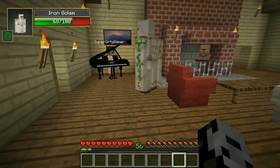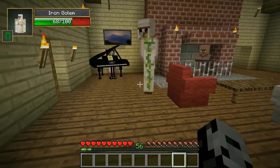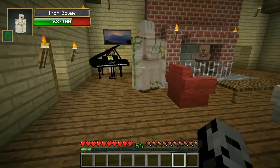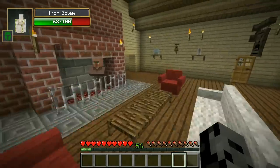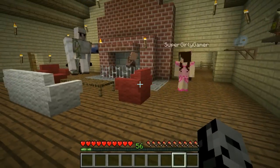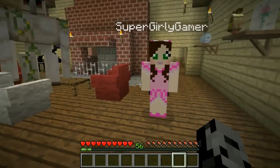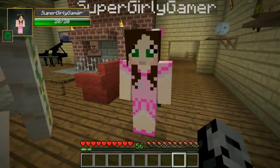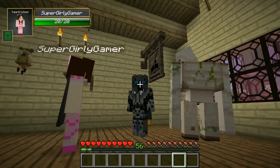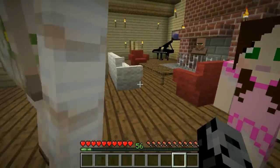Hey, what's going on dudes, it's Pat and welcome back to another Minecraft video! The iron golem thinks Jad is weird - we're playing hide and seek right now. Guys, we are back to the series Noob vs Pro, where Jen has two neighbors: a noob and a pro. Jen has been getting along amazingly with McNoob, but I have to admit I'm a little jealous. He's her new bestie - but apparently I'm bestie number two.